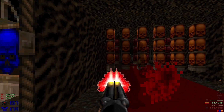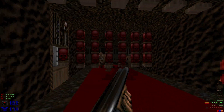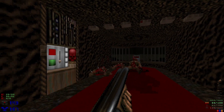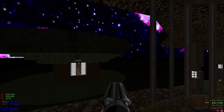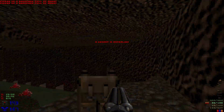Go through all of these bars. Hitting this switch right here is going to lower the lift for that little structure, but we're going to ignore that and just stay up here. Go along here to grab secret number five.